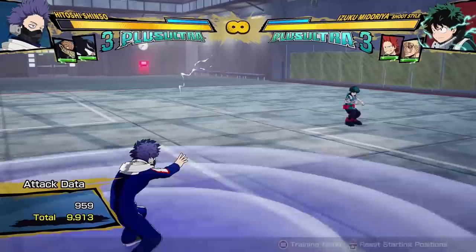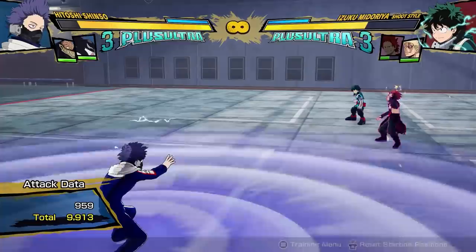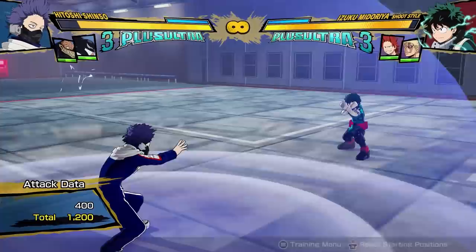Even assists that try to get in the bubble will get stunned, but there are some exceptions that can counter this. Any projectiles from outside the bubble will hit Shinso no problem. Muscular assist has invisibility, so he can also go through. Not Kirishima, because armor gets destroyed, but Muscular is fine. And if you have a really fast attack — for instance, shoot style Deku's kicks — you can also hit Shinso before the stun comes into effect.